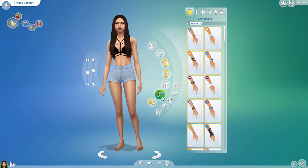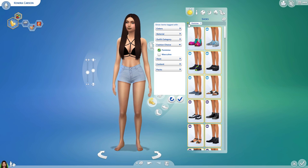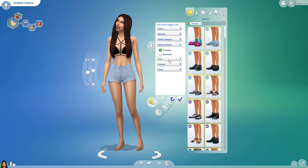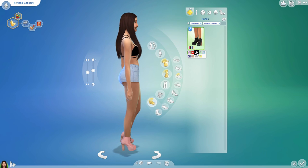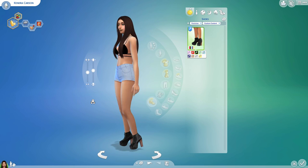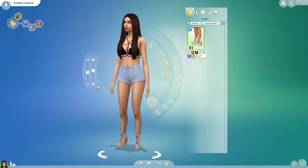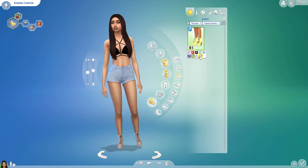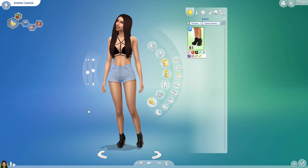I didn't pick many accessories but I did pick a pair of shoes. These are styled like the Jeffrey Campbell shoes that were very trendy a while back. I still love this kind of shoe — I think they are absolutely gorgeous and sexy, and I actually own a pair. They are so high I can barely walk in them, but they look really nice in the Sims too. These boots give me life.